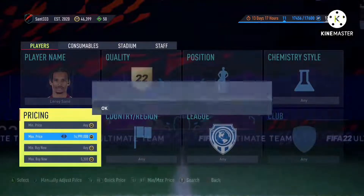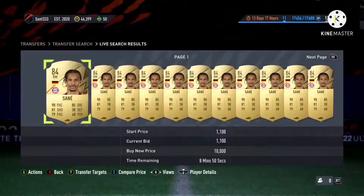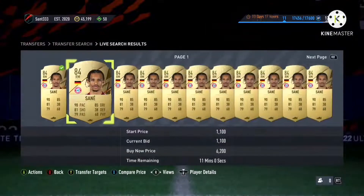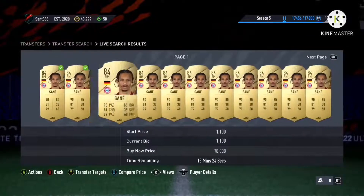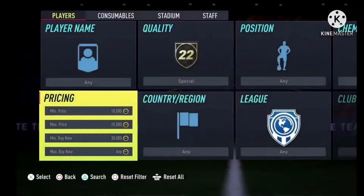You can either bid on these players or snipe them for a few coins under. Sniping can be difficult, so I recommend mass bidding instead. If you pick the right player you'll see a lot of them available. If you don't have the coins, you can do this with an 81 or 82 rated player instead. Mass bid these cards, then list them up for more.